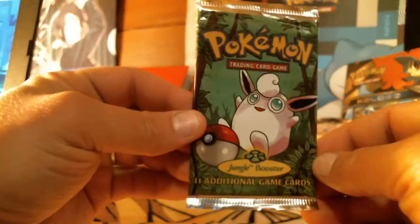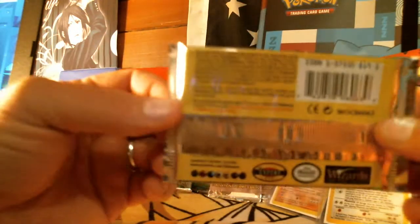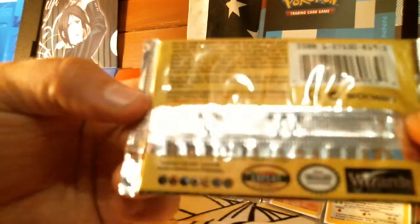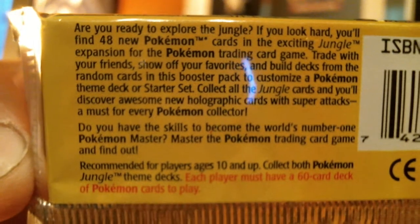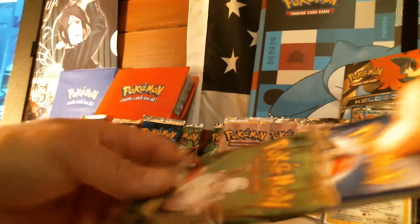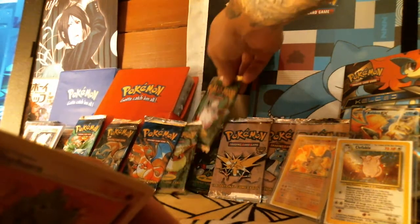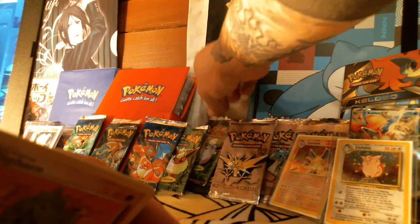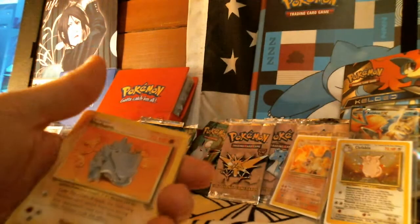Let's jump right into the next pack — Wigglytuff. There's the back, let's look at all its splendor and goodness. This is going to go right here in the collection. Now I have every single pack art from the Jungle, Fossil, and Base Set, so I'm pretty excited. No card trick this time, let's just do it.